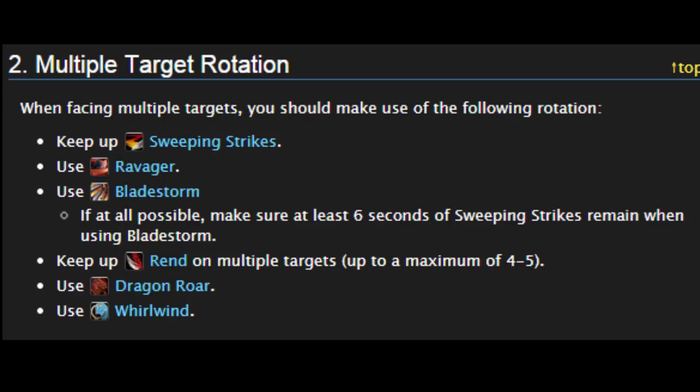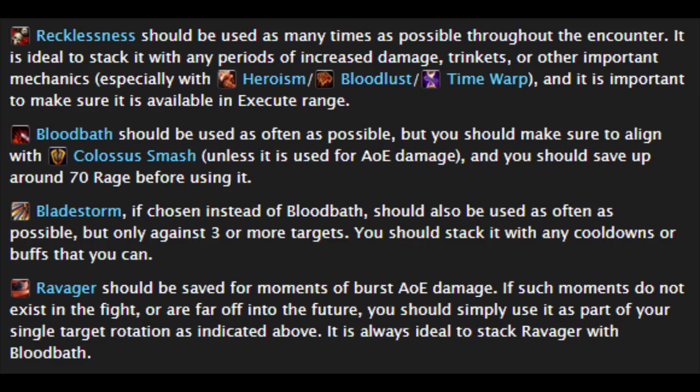Remember to use all your cooldowns like Recklessness, Bloodbath, Bladestorm, and Ravager. For multiple target fights, you want to keep up Sweeping Strikes, keep Ravager on cooldown, use Bladestorm if you have it, keep Rend up on multiple targets — a maximum of 4 or 5 — use Dragon Roar if you have it, and use Whirlwind as your filler. Remember to use all your cooldowns like Recklessness, Bloodbath, Bladestorm, and Ravager. You can always use defensive cooldowns like Defensive Stance if you're taking too much damage, but remember to switch out of Defensive Stance because you might be losing Rage generation.